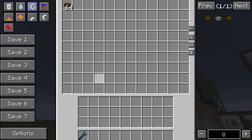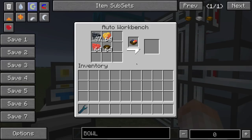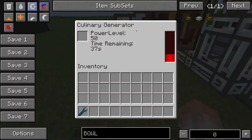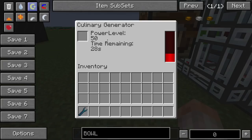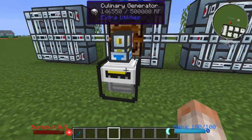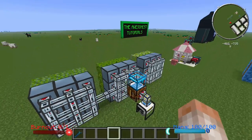All you need to do for this contraption is supply it with some bowls — they get sucked down into the auto workbench, which is the most ghetto thing imaginable, but it works for demonstration purposes. It will craft the berry surprise and shoot it down into the Culinary Generator, which will start producing power. You can see I've created 133,000 Redstone Flux off of my berry bushes, and it's going to keep slowly pushing more out. So this is auto-farming berries to create Redstone Flux — these generators are really unique and pretty cool.